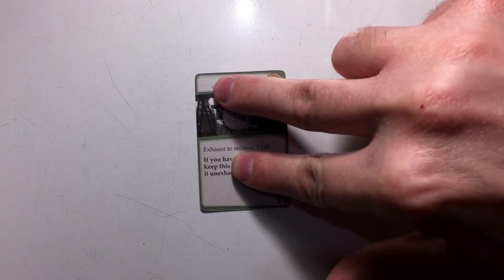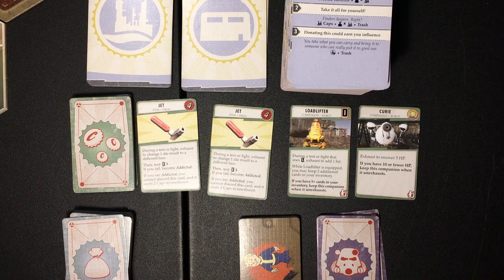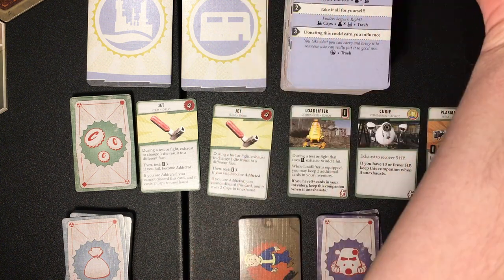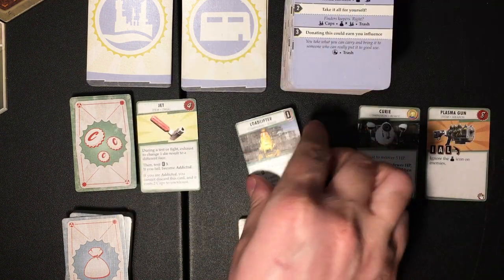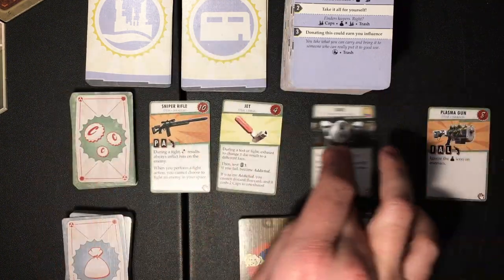When you unexhaust a companion, be sure to check the text on their card. If you don't meet the conditions written there, you'll have to discard the companion. The shop works like this: when you're prompted to shop by an encounter card, draw one card from the asset deck and place it to the left of the other four shop cards. Now you can buy or sell items up to the number stated. To buy, put the number of caps pictured on the upper right corner of the asset card into the public cap supply, then put the card in your inventory or equip it. If a card shows a trait or token instead, you just need to have that trait or token to take it. To sell, discard the item from your inventory and take caps equal to the card's cost minus one. Finally, discard or draw asset cards to bring the shop back to four cards.